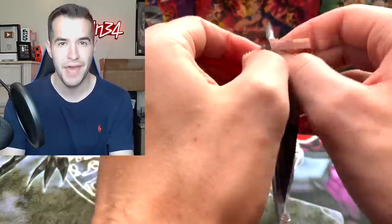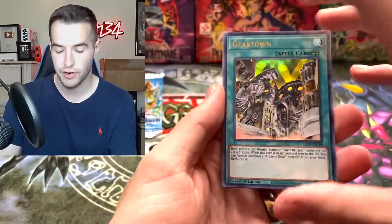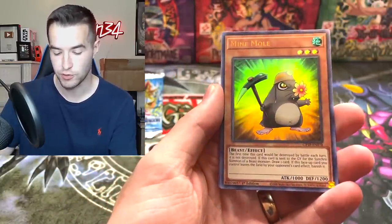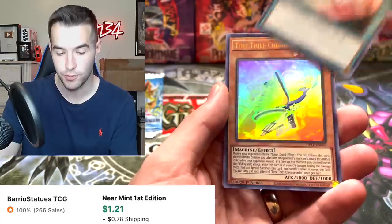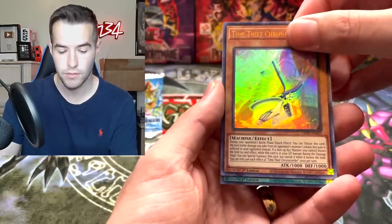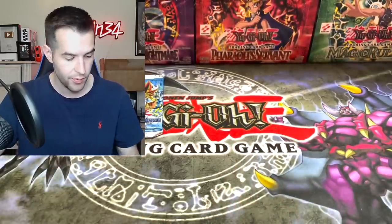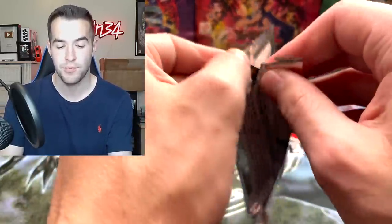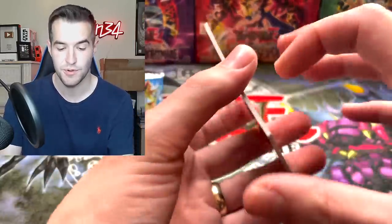We've got five more packs before we hit up this Legend of Blue Eyes first edition pack. I figured we'd make it not just a one-pack opening and include some other cool packs. Emergency Teleport — that's a good one. Time Thief. Starry Night Ceremony. Let's do one more Ghost from the Past, then we're going to hop into a Portuguese LOB and then we've got that Toon Chaos First Edition, which could be really insane.